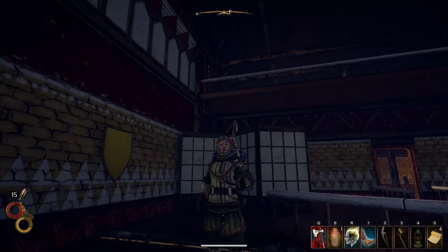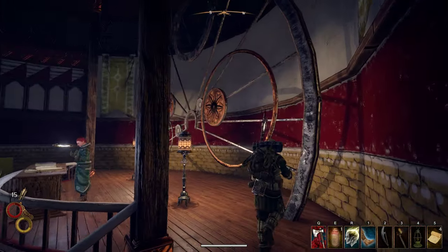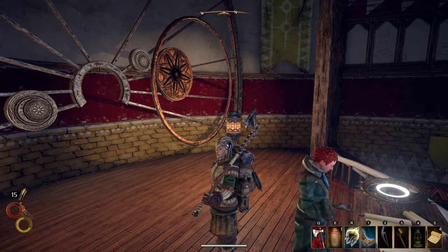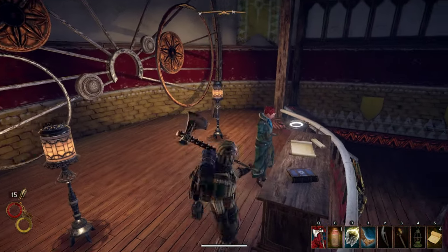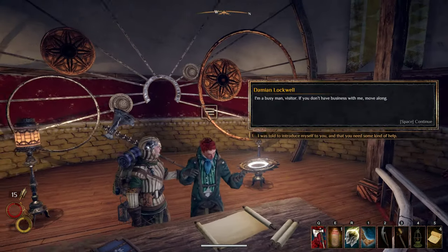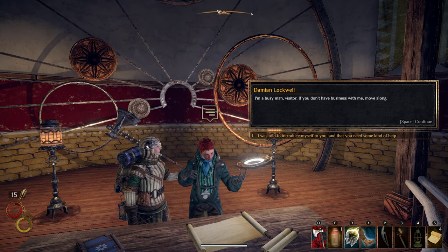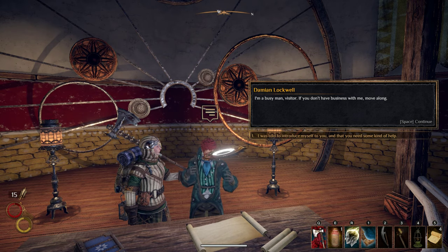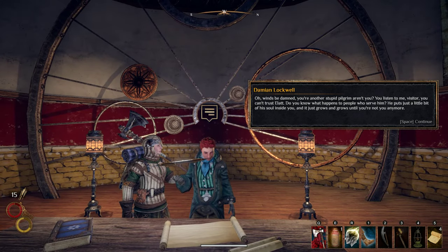I love the inside architecture of these buildings and some of the detail that's put into it. Some kind of astronomy or astrology reference? Here we go — Damian Lockwell. Make it quick. I'm a busy man, visitor. If you don't have business with me, move along. Well, we were told to introduce ourselves because you're paranoid. Oh, winds be damned — you're another stupid pilgrim, aren't you?